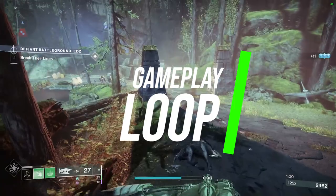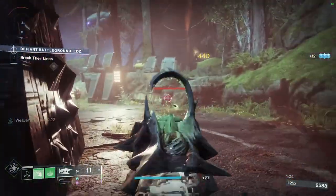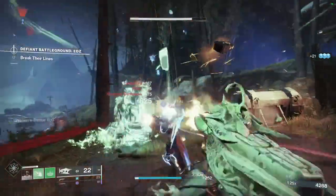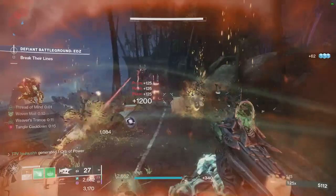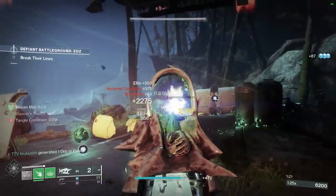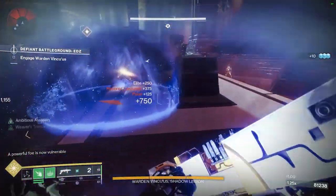Moving on to the gameplay loop — it's pretty simple. You're going to want to consume your grenade, and as soon as you get that first kill, it should create that Suspending Detonation. If there are enemies nearby, it'll suspend them, and then as soon as you kill them, it'll weave and detonate repeatedly. If you don't have your grenade back, you can pop your class ability to get your grenade refunded to you. And if you're shooting a bunch of enemies who are suspended, you'll get your class ability back. So hopefully that loop always makes you have one or the other up.